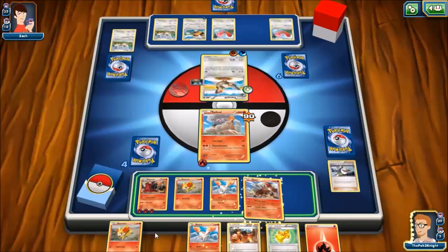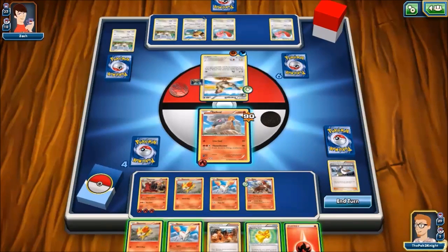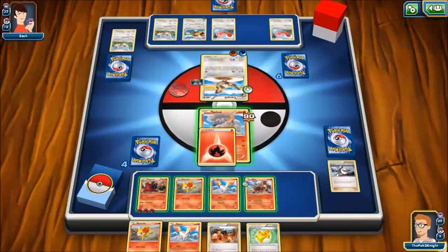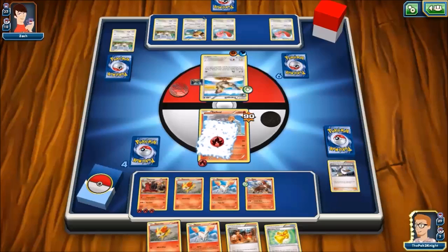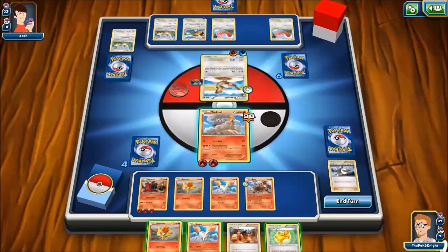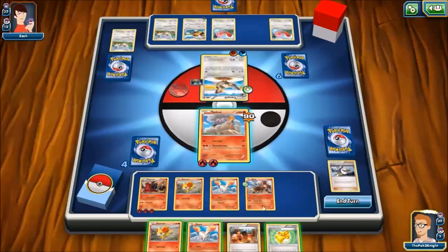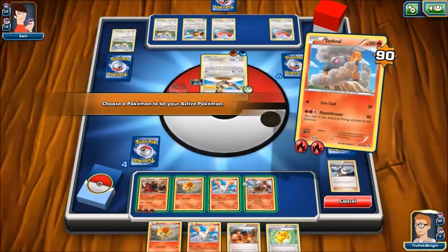Entei. Entei is interesting because I've yet to use Entei. Let's get — because what we can do — what's this — damage for each of the opponent's bench Pokémon. Let's bring out Entei.